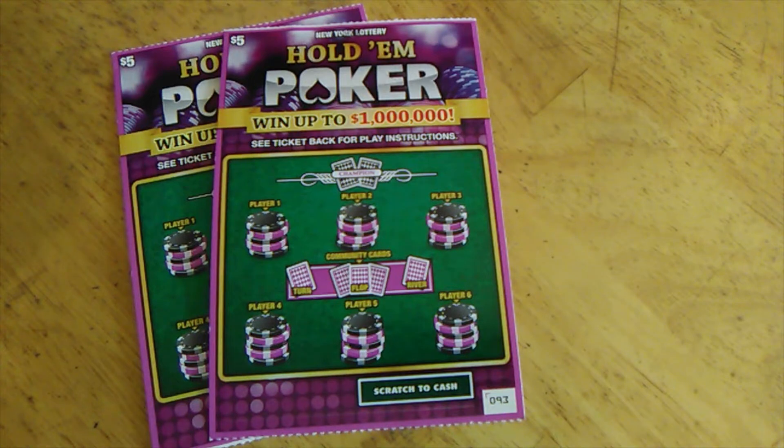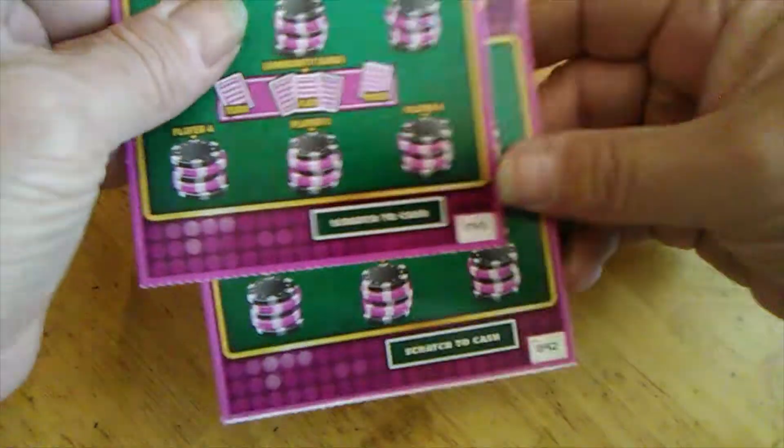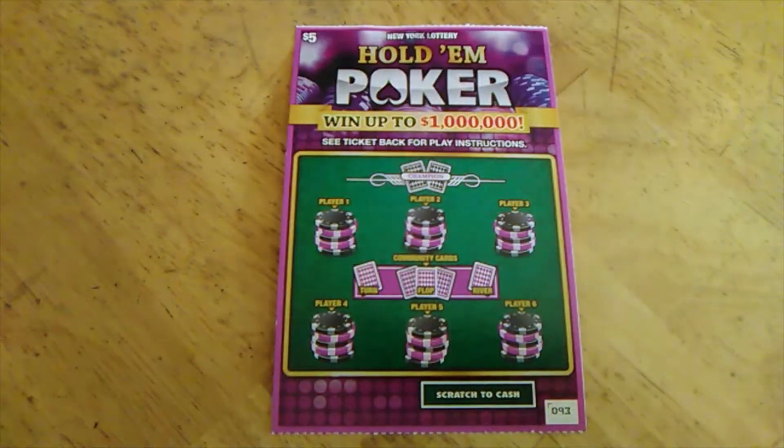If you get a Joker, you win automatically. The tickets are at number 93 and number 92. Let's start with number 93.